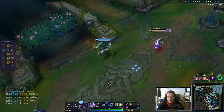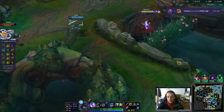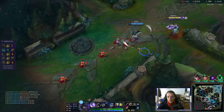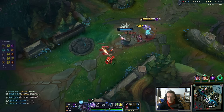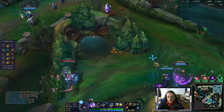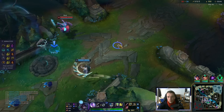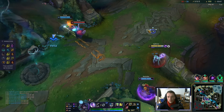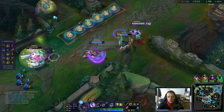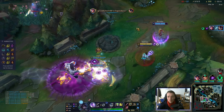As long as we are with Irelia, nothing bad can happen, really. If they fully engage on her, I back her up, and vice versa. Hecarim is here. Bard can ult me if I'm not careful — do not run through this ult. He just inted — he completely inted. I take it.